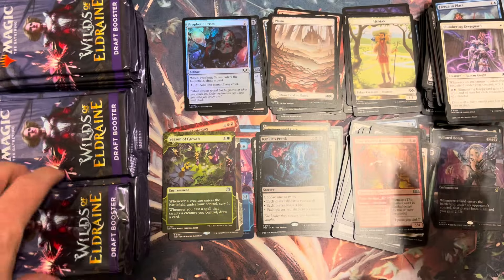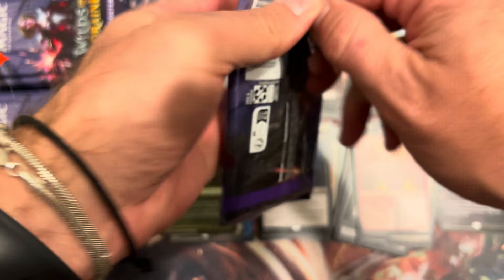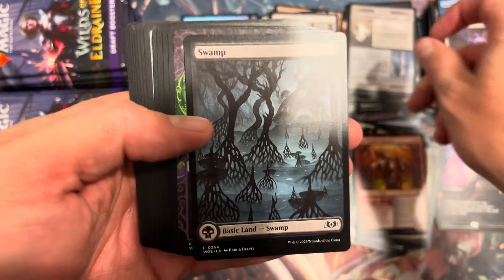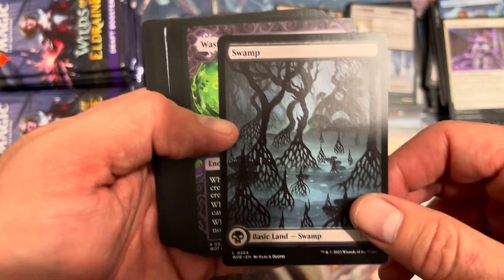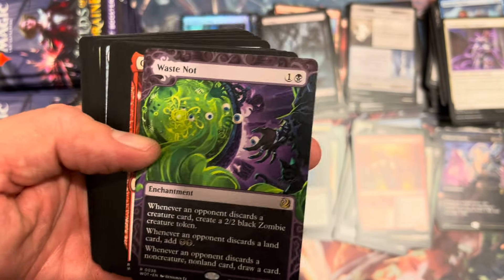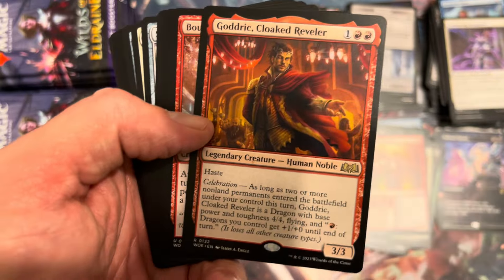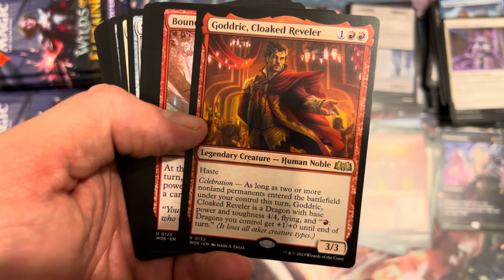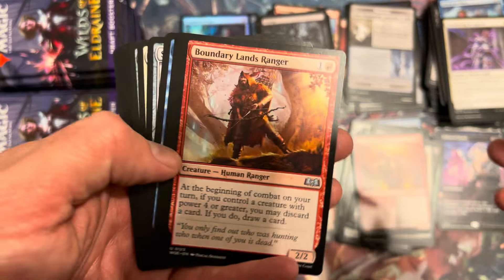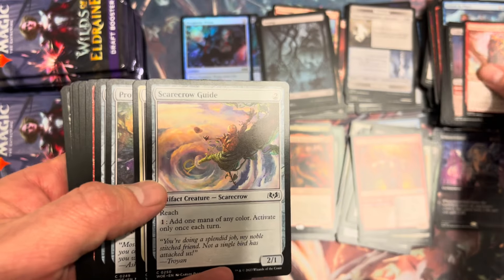It's been a while since we've opened a draft pack on the channel. We're going to go through it quickly, neatly, and completely — like mama Big Cat always used to say as a kid. Swamp, Waste Not — beautiful art on that. Waste Not is a really fun card for commander. And Godfric, Cloaked Reveler — Celebration is a cool ability, I bet it's killer in limited, but hasn't made much waves.